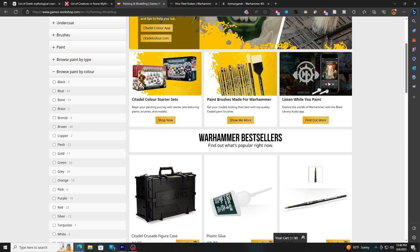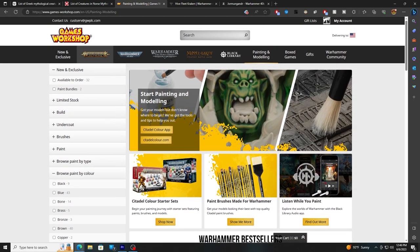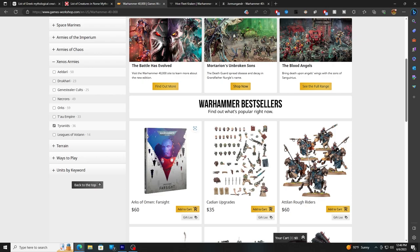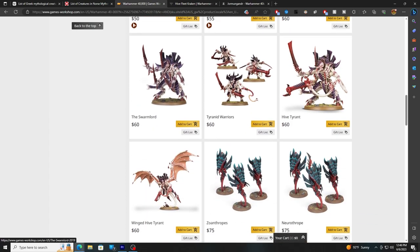I'd avoid metallics — avoid your brasses, coppers, and golds. I generally think Tyranids look good in any color, but not metallics. Then just go to Tyranids and pick a model you want to test on. Obviously if you're buying Leviathan it doesn't matter too much, but it wouldn't hurt to have your color scheme down. I personally went for the Hive Tyrant — this is a great model. As we're going to see here, I assembled it and it came out great. So that about does it for this section. Let's get into the painting.